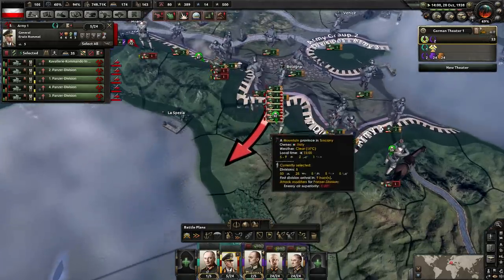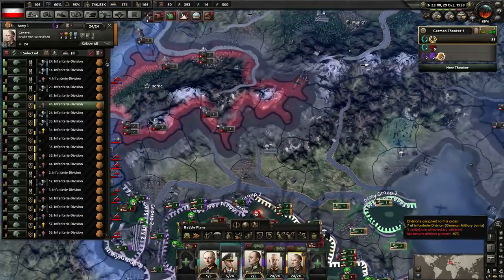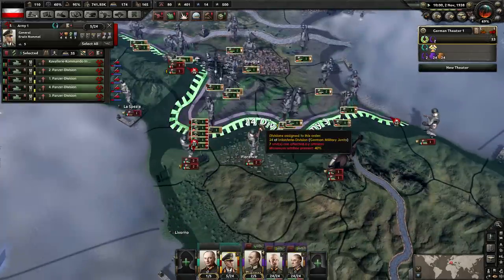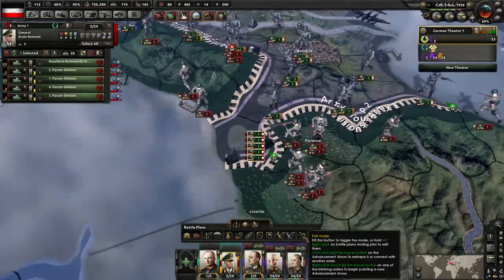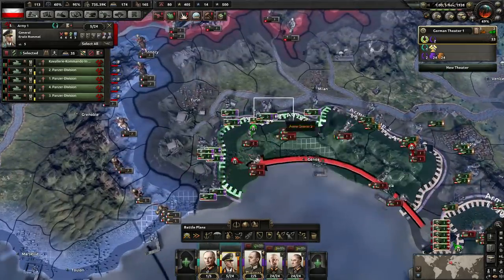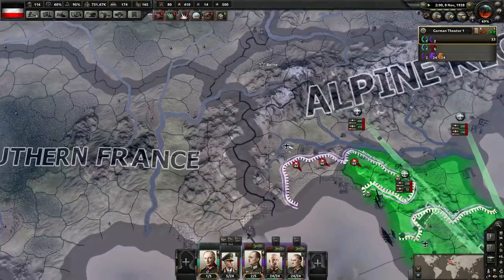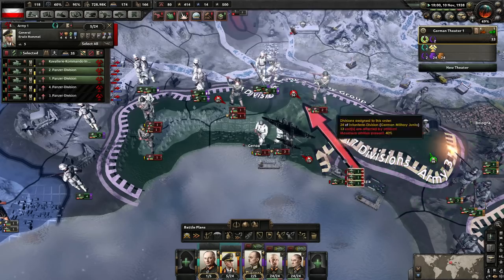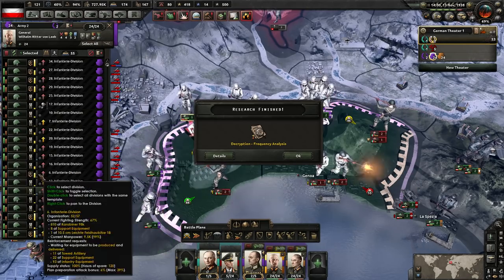I wonder if there's any troops here. I'm going to go for the extra research slot - get a nice tech lead and prioritize industry. You guys moving him out of the way. Do we close this pocket? Yeah, sure. Now we've got Winter Gear - nice.